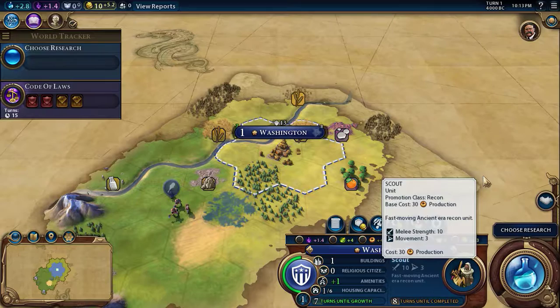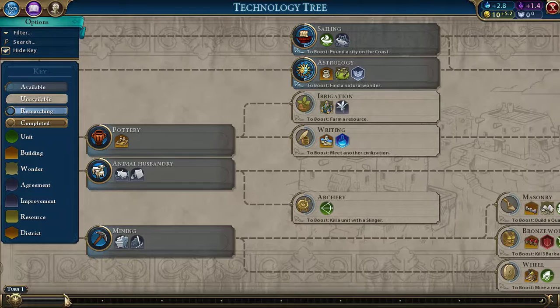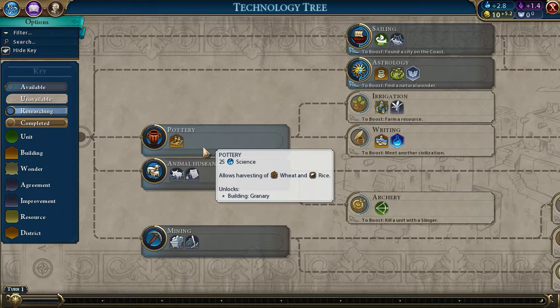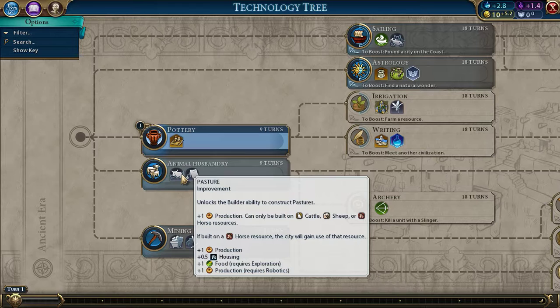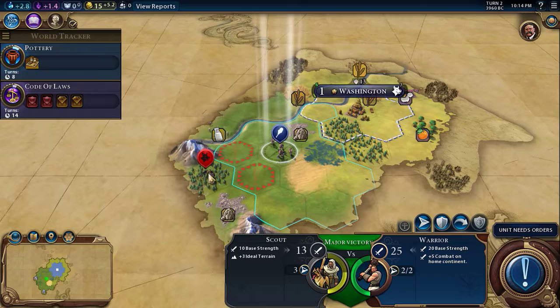What direction do we want? We'll go ahead and make a scout. For research, we'll open up the technology tree. Irrigation — we need pottery for that. We can harvest wheat and rice, which we have a lot of around us, so let's go ahead and learn that. Since we haven't had any cattle, sheep, or horses, we'll do mining next because we have this stonery — oh, well, there's that cattle. I guess we'll decide whenever that comes around.